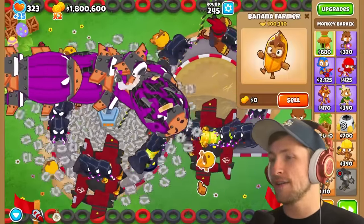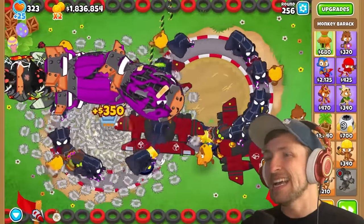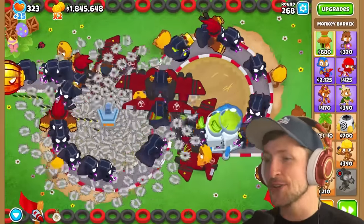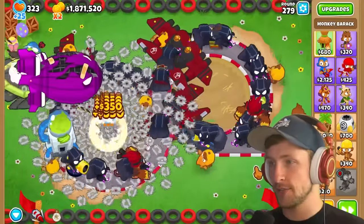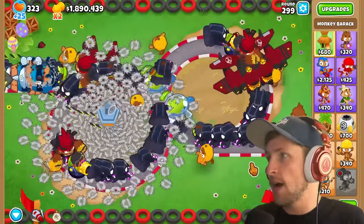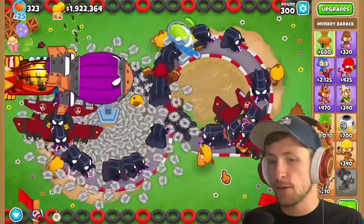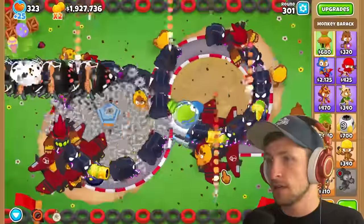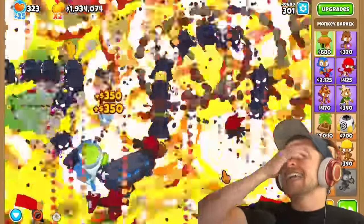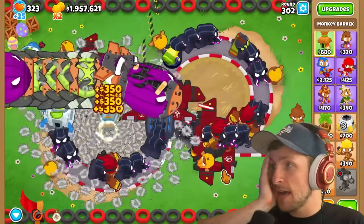We're already at 35 million pops. I want to use the ability - let's go to round 300 and I'll use it then. We're still fine. Round 300 - here's a Fortified BAD - and ability! It literally completely wipes the map. Completely and utterly wipes the map.